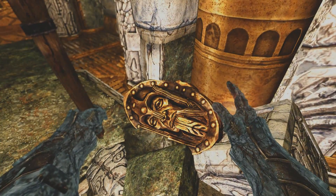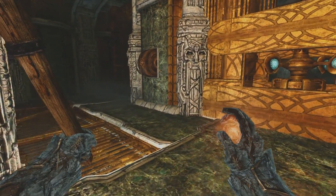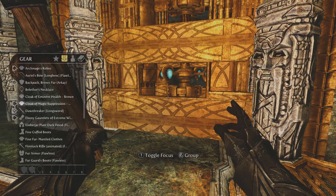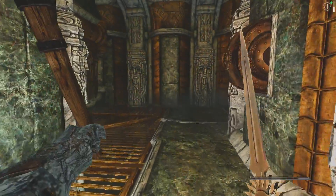Look at that Dwemer metal — that looks awesome. Those retextures look really good on the Dwemer metal. Let me get out a sword. I want to smack these things around. There we go.